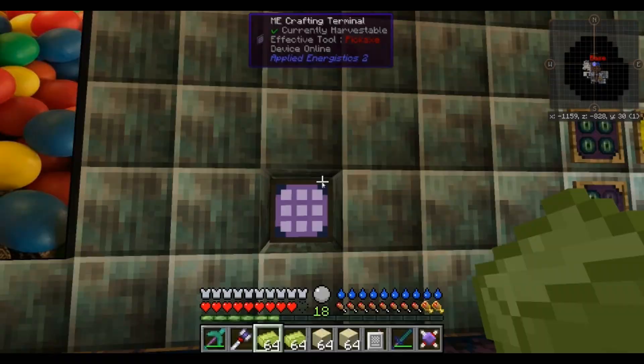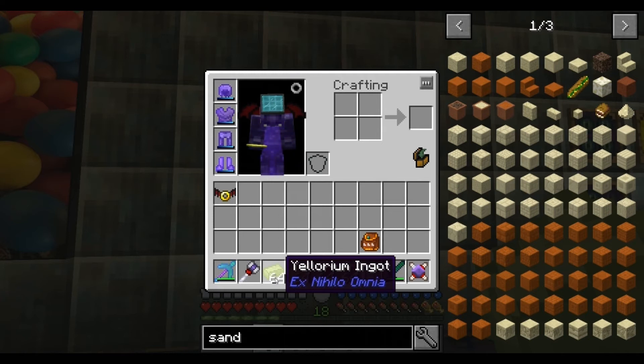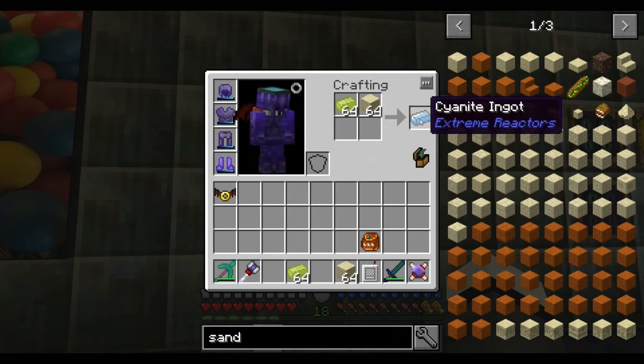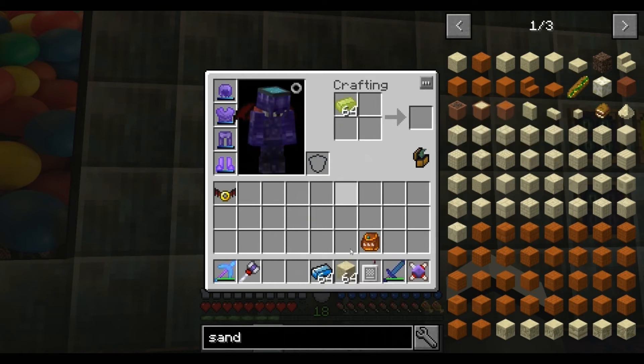Right, so I've got some yellow ore - yellow uranium I should say. I've got some yellow radium ingot and some sand, so to make that cyanite. Cyanite ingots - that's what we're going to need for that blue stuff.